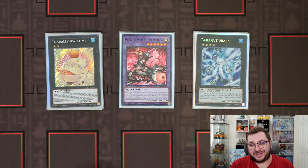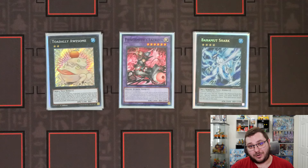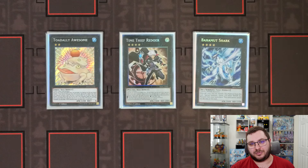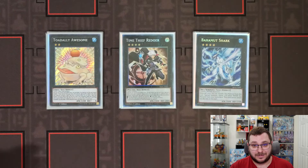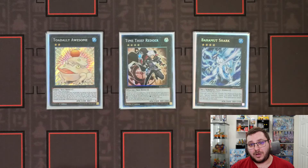We have our Toadally Awesome and our Bahamut Shark — being able to put an omni negate on your board is absolutely incredible. Not just that, but since it also recycles Waters, and Rhino Heart is a Water, once you use your omni negate you can potentially get follow-up for your next turn. We are on one copy of Time Thief Redoer as a flex spot. While playtesting there were multiple times where I ended up with Shiren on field and wanted to be able to Fuse — Redoer was really the only way to accomplish that. It's a flex spot, so if you find something that works better, by all means play it.